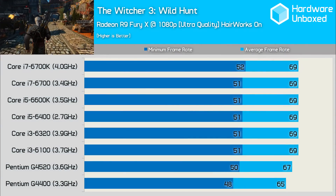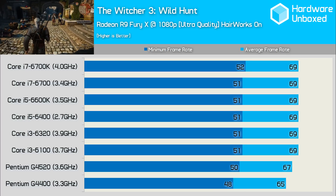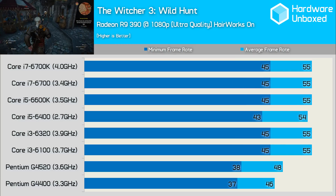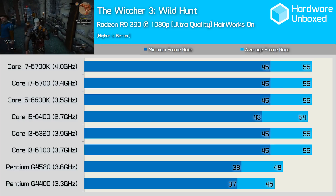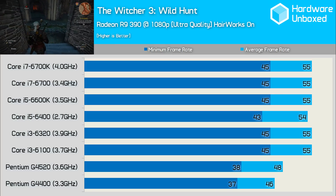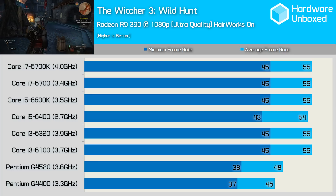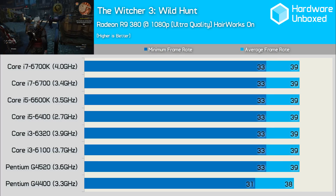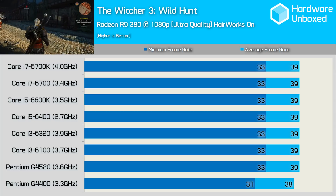Despite testing The Witcher 3 in the CPU-intensive town of Novigrad, we don't see a huge difference in performance from the G4400 to the 6700K when using the Fury X — the 6700K was just 8% faster, which was a real surprise. Moving to the R9 390 saw a much larger variation: the Core i3-6100 was 22% faster than the G4400, and the Core i5-6400 was actually slightly slower than the Core i3 due to its weaker core clock speed. With the lowly R9 380, the processor becomes far less important, as the Pentium G4520 was able to match the Core i3, i5, and i7 processors.